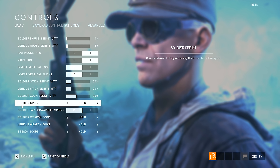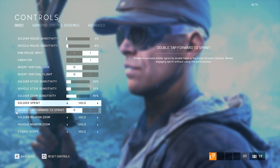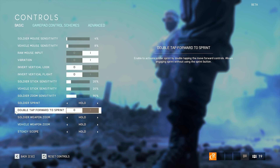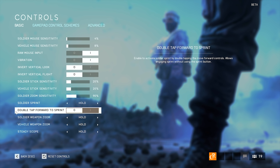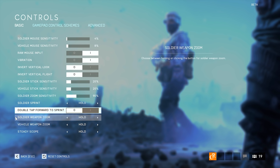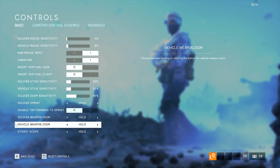Then we have Soldier Sprint — that's on hold by default. I disable double tap forward to sprint because I don't enjoy having it under W; I always press Shift if I want to run anyway. The last three settings I left on hold — those are default settings.